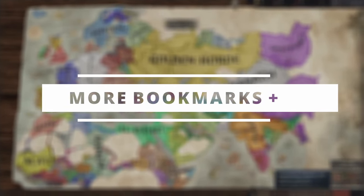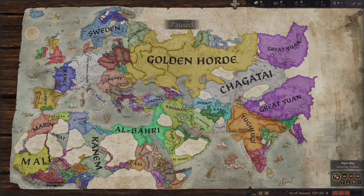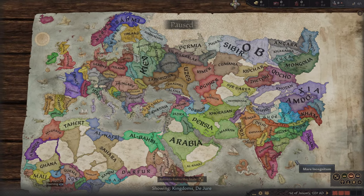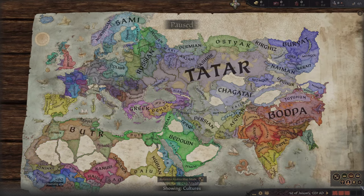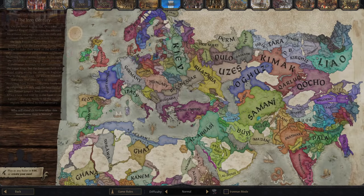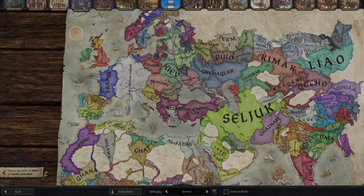Number five, we have More Bookmarks Plus. This mod includes 12 bookmarks, which is crazy on its own, but it does even more than that. It aims to make a way more detailed map from Liberia to Mongolia, including 300 new counties. It also modifies the current game counties, duchies and kingdoms, adds more cultures, and finally 159 more coats of arms, which they claim are better looking and add a bit more variety.